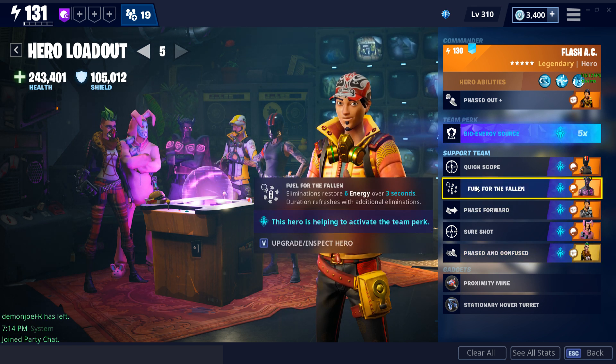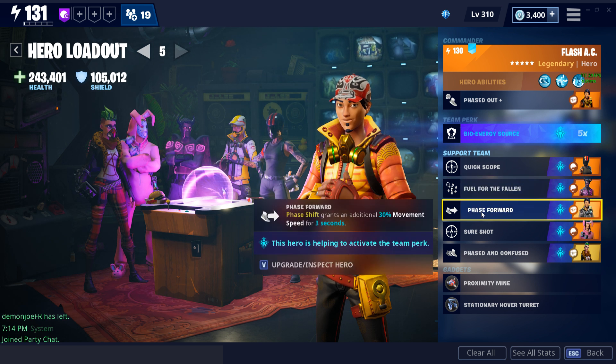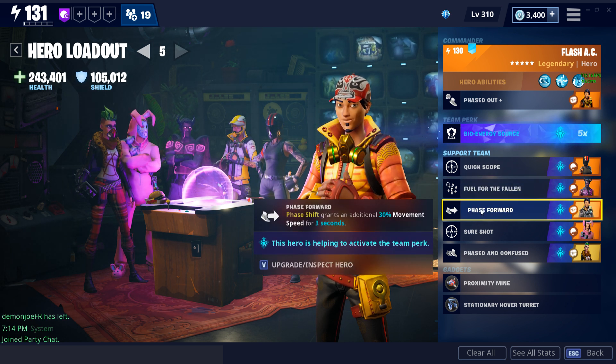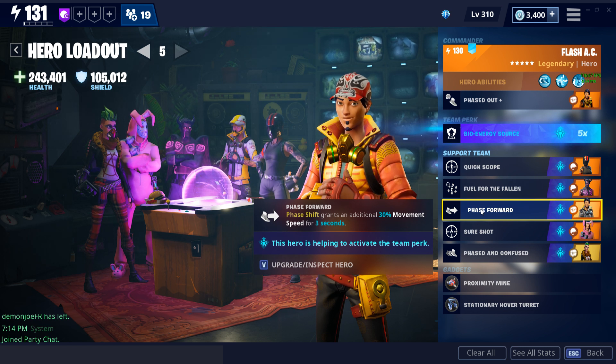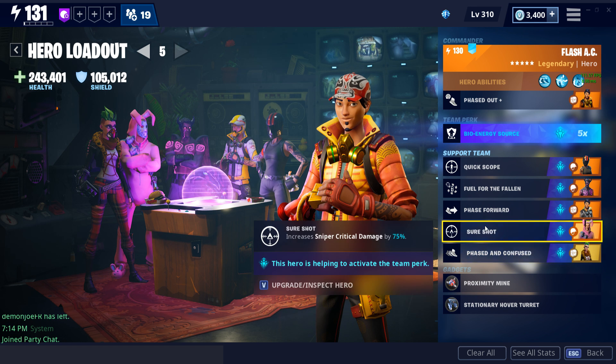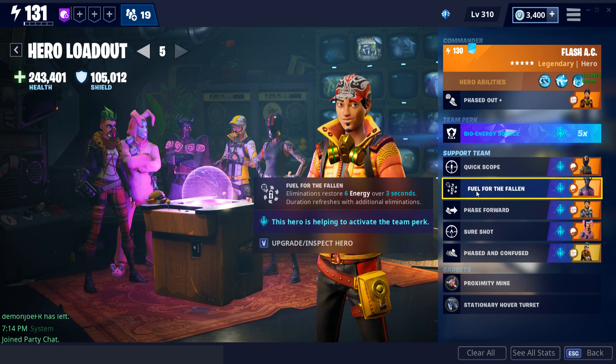The things I recommend keeping in the loadout are Phased and Confused, Phase Forward, and Fuel for the Fallen — these are the core of the build and allow you to maintain that mobility. The movement speed from Phase Forward after you shift will help close any extra gap on the phase shift, and if there are water husks or a slow field, it helps maintain speed. Phased and Confused gives you that additional charge and helps maintain cooldown. Fuel for the Fallen keeps energy replenishing since you're using so many phase shifts, abilities, and the spectral blade heavy attack.